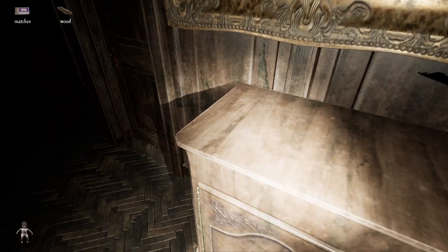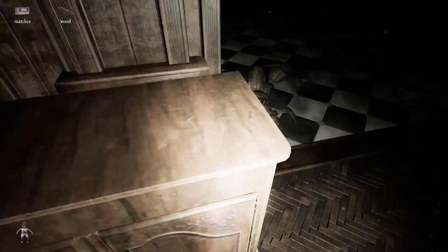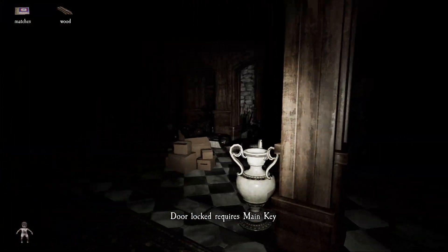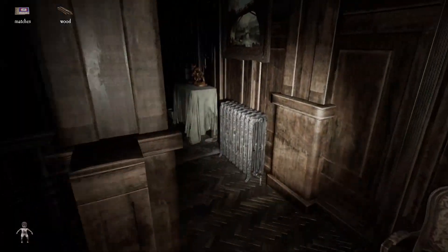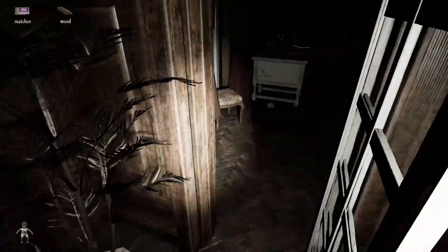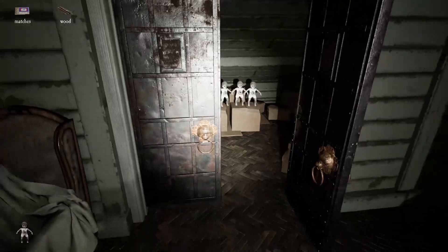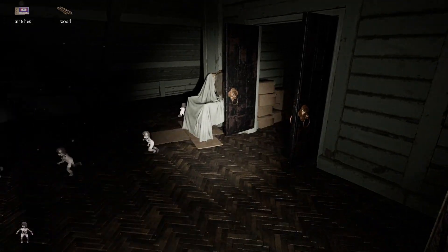I found matches. How much stuff can you hold? You hold matches, wood, and the doll? We can't even get out of this house. Do we find the keys? I got the bedroom key. It's in the bedrooms upstairs somewhere. Here we go. I think I found whatever you need to unlock. That's what activated her. I bet that activated her.